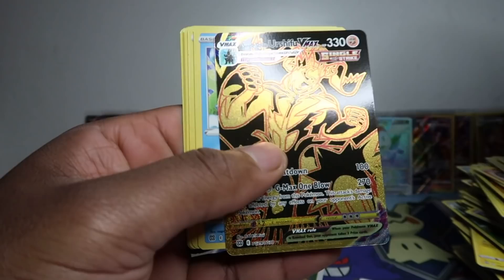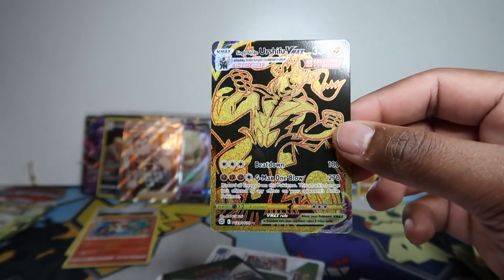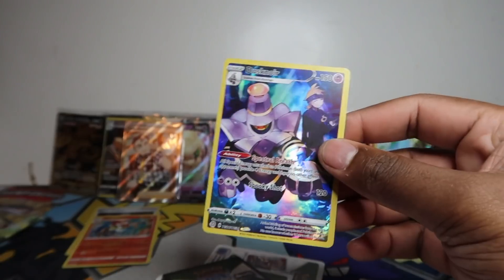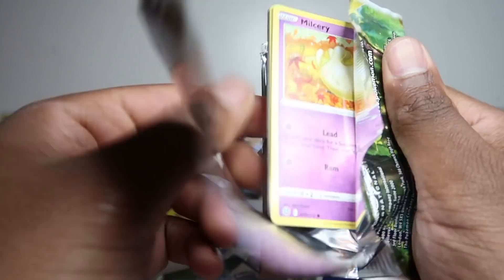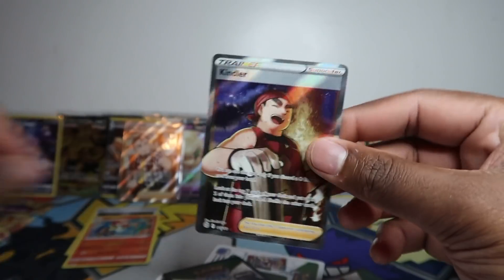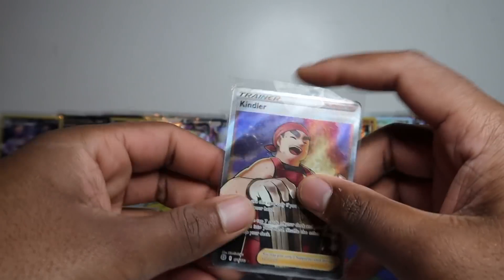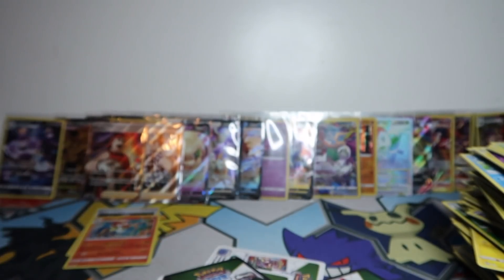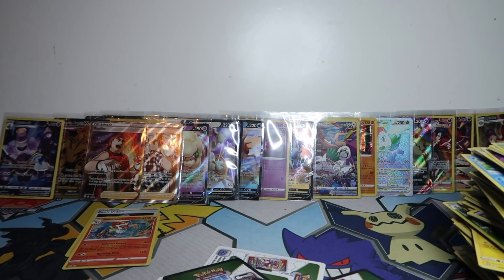Down to the last four packs now guys — what do you reckon? Oh — Black and gold Single Strike Urshifu, at least we're coming back with the hits! We'll take it. Hopefully hope for the best on the last few — dust also. These are trainer gallery slots too so usually you wouldn't get a hit there but because of trainer gallery it could be something. Kindler — can never pronounce that right. Last pack — white code, nothing there.